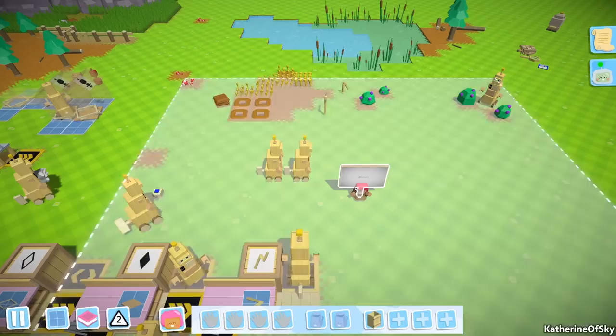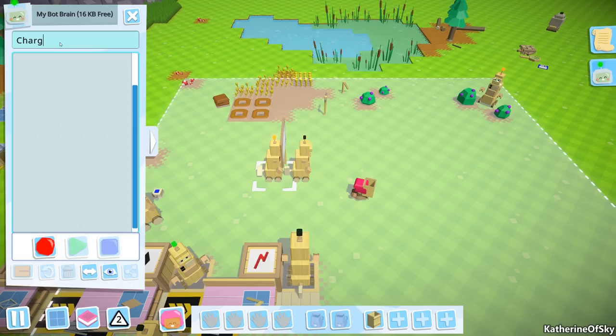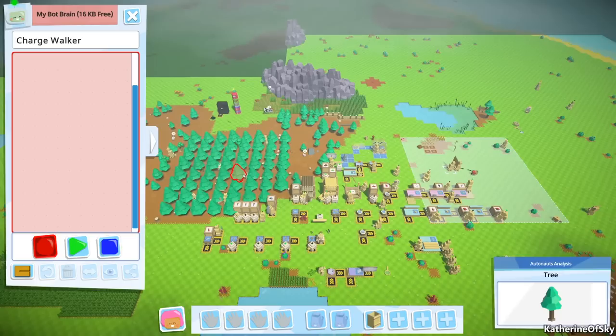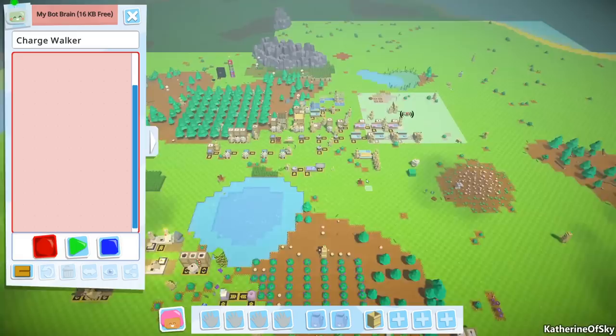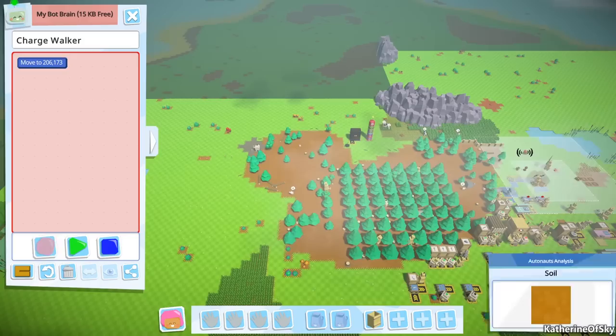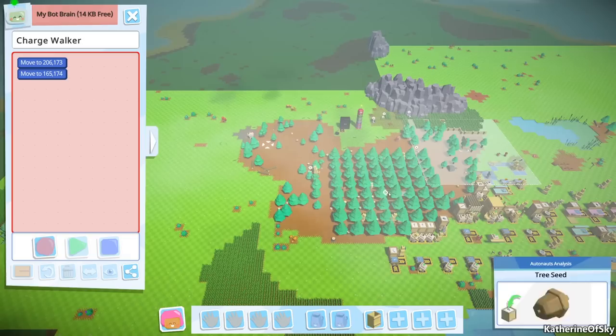Now for the next bot — actually we'll pick up the sign and give it to this bot. Hey bot, you have a sign now! And you are going to be the 'charge walker.' Can you see where this is going? This bot is gonna patrol our factory, and you might want to do it in regular rows. The area follows this bot around as it goes, picking up different things in range.